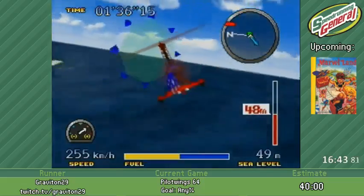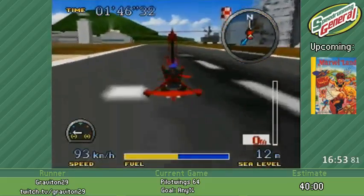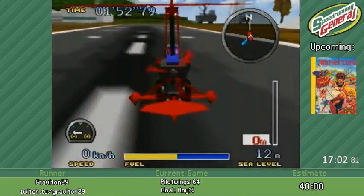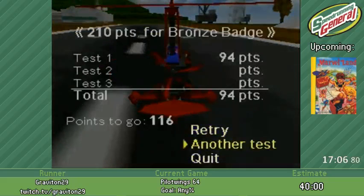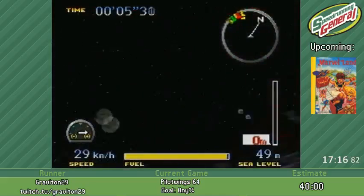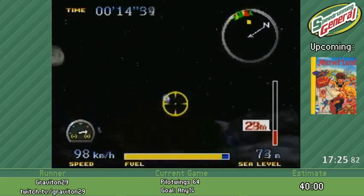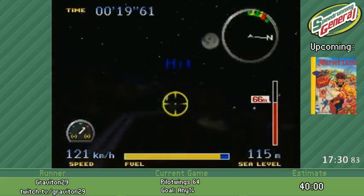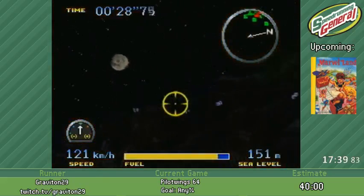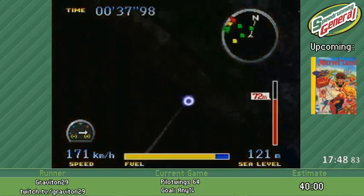I need to slow down here — landing is very important. I want to get at least 90 points here. I think this will be 95 to 100 — it's a really good landing. 94. Close enough. This stage is the bane of my existence. I have to get a lot of 360 no-scopes, sniping these targets from as far away as I can to land quicker. It's quite difficult to see these targets in the night, especially on N64 resolution. I'm going to try to concentrate here.